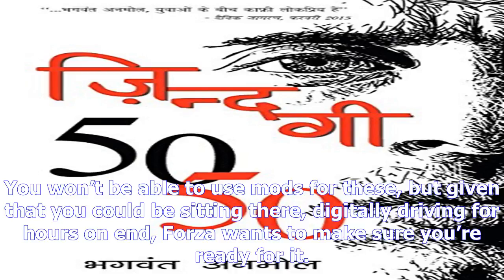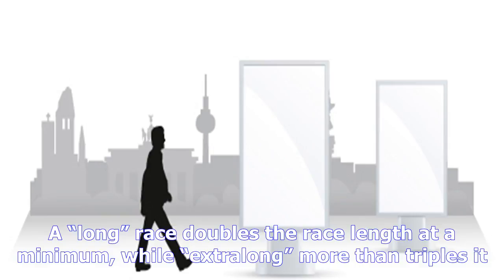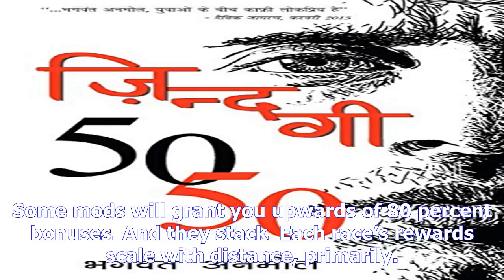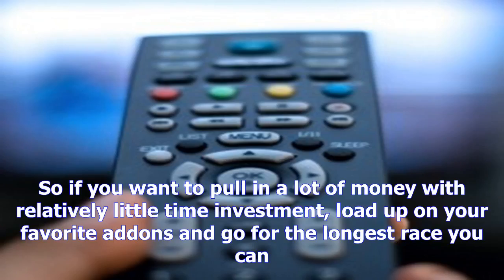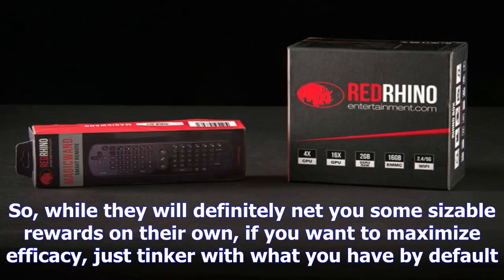There are also a couple of longer races in Forza running over 100 miles — by default you won't be able to use mods for these, but given that you could be sitting there digitally driving for hours on end, Forza wants to make sure you're ready for it. To do this, go into the assists menu during race setup and arrow down to the bottom to select race length. A long race doubles the race length at a minimum, while extra long more than triples it. The exact bump varies race to race, but it is dramatic. You can use this plus some of your nicer mods to really jack up how much you can earn from a race — some mods will grant you upwards of 80% bonuses, and they stack.